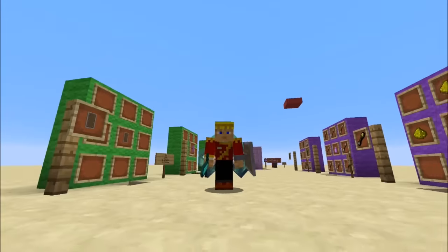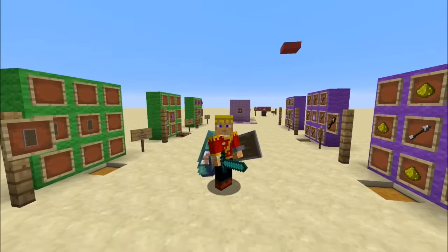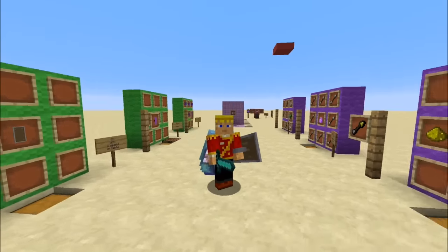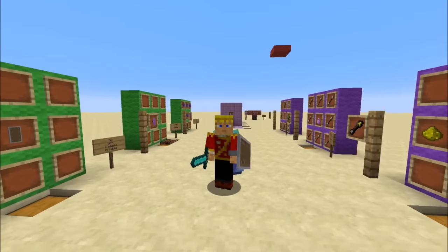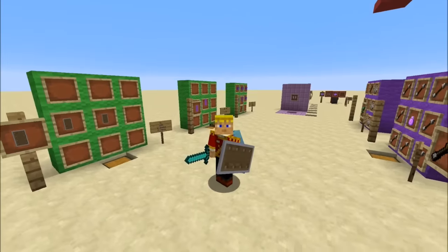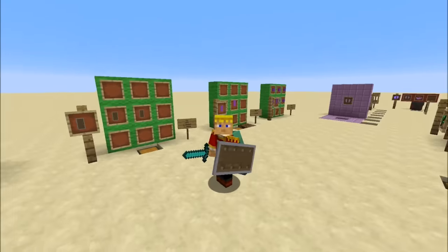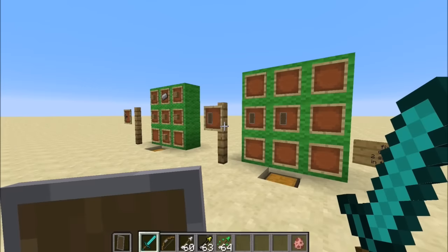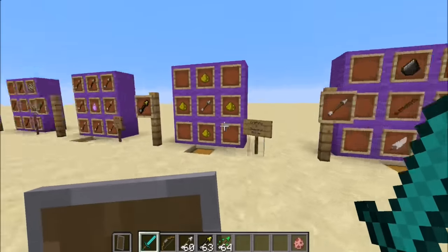Hey guys, Andrew here from Fire Rocker Studios. Today I'm in the Minecraft 1.9 update because Mojang just released the full update — not a pre-release, not a snapshot. I'm going to be showing you how to make all of the new little things they've added: shields, how to get elytra wings, all of the brand new arrows, plus a couple tips, tricks, and secrets.